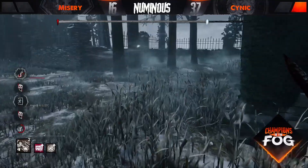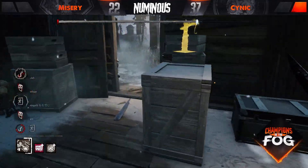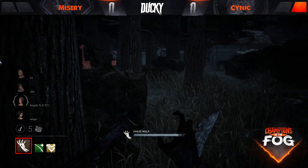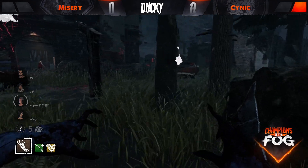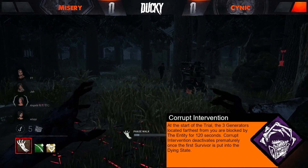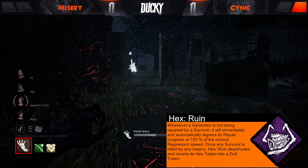Last gen completes — exit gates are powered. Looks like a one-man escape as survivors split pressure. Nia heads one direction, Jake another, taking a detour to the second floor of main. Jake goes for the hatch, Nia escapes through an exit gate. Mastermind closes the hatch with pinpoint precision, bounding right on top of it — really well played by both sides. Congratulations to Cynic, victorious in set number one. Now flipping to set two — Misery killing as the Spirit against Cynic's survivor team on the Coal Tower.